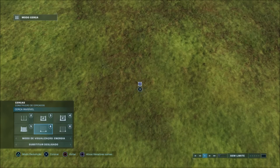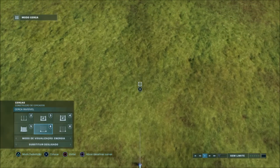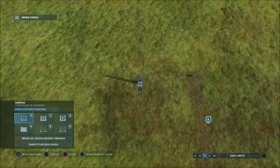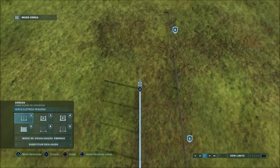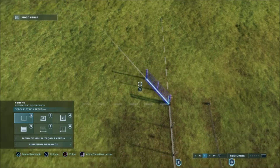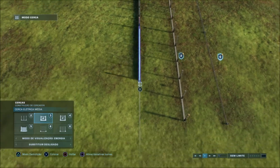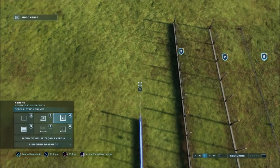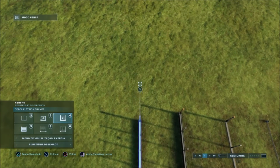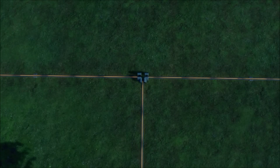Each of the fences makes different noises when you're building them. At night, you can see surges of light passing through the invisible fences.